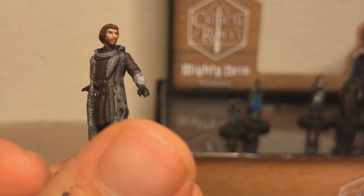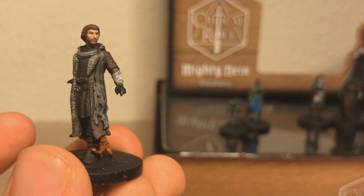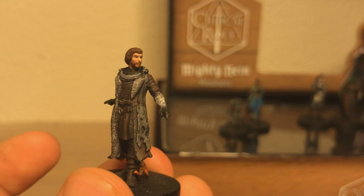So this is Caleb Widogast, portrayed by Liam O'Brien, who you probably know best as Gaara from Naruto. I didn't really watch Naruto so I don't know what I'm talking about, but personally I know him best as War from Darksiders and Baldur from Bayonetta. His color scheme is pretty dirty by default.